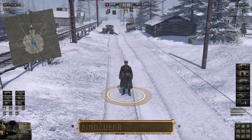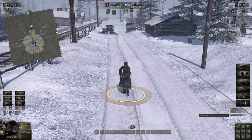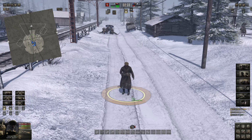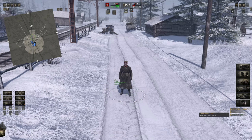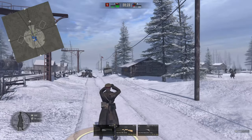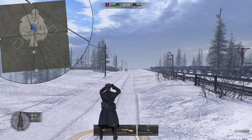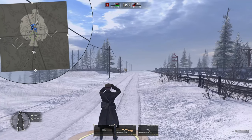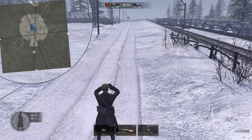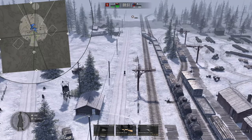Now we'll focus on the recon aspect of the commander. Down in the bottom left-hand corner you'll see he has his submachine gun, revolver, and binoculars. When you pull the binoculars out and press E to take control, you can look at the minimap to see the area he's able to observe down the road. If you press T you get more of a free look, and you can see exactly what he's looking at.